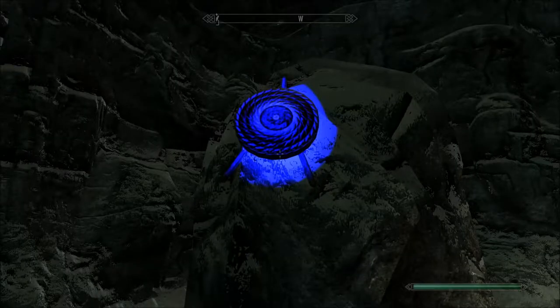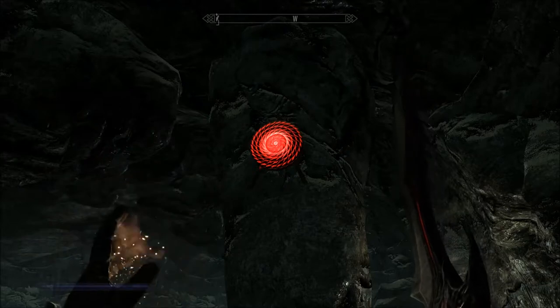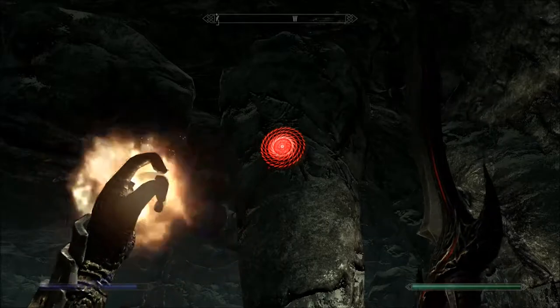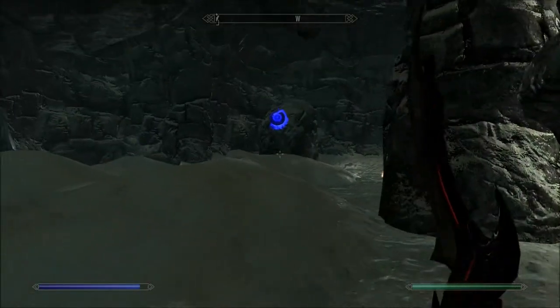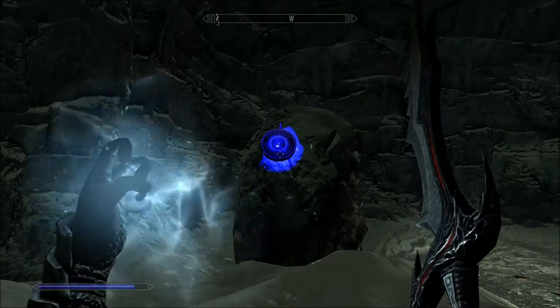There are two different types of targets in the dungeon: colored targets that respond to magic, and white targets that respond to arrows. The colored targets accept any magic corresponding to that color. For example, the red target accepts any standard fire spell that can reach it, such as Firebolt or Fireball.